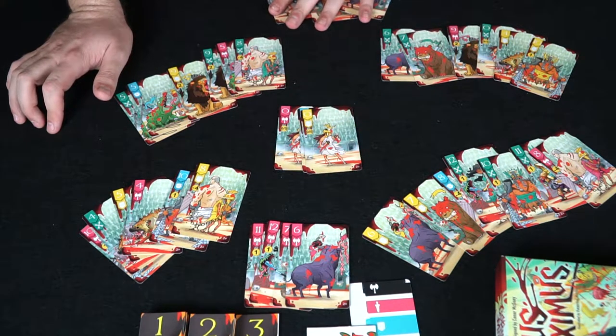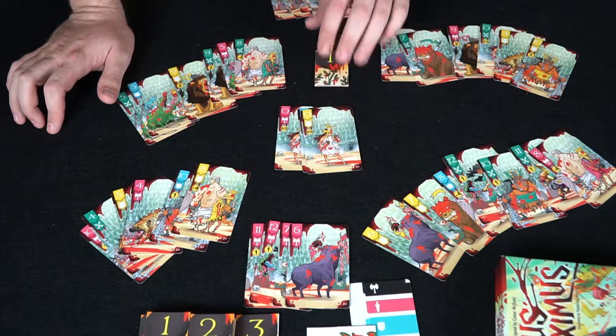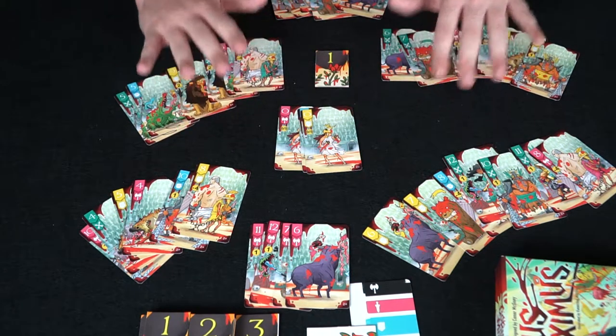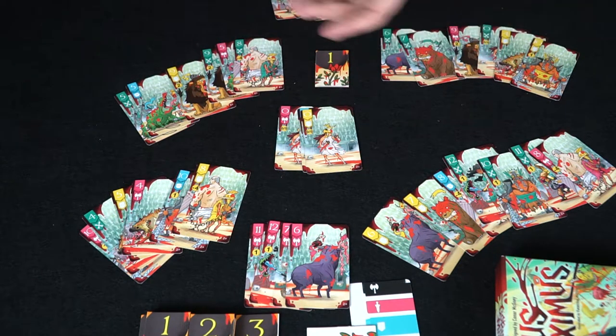You tally up the points and whoever has the most takes a victory point. At the end of the round, the winning team takes one point counter, then you shuffle all the cards up again and continue to the next round playing with the same teammates. You can also choose to not play with teammates and simply play by yourself — it's up to you how you want to do it.